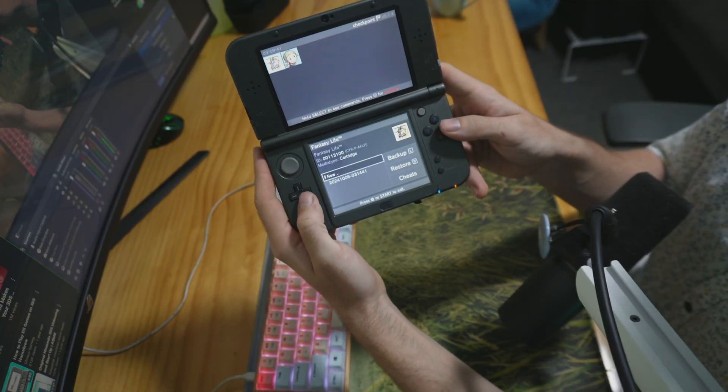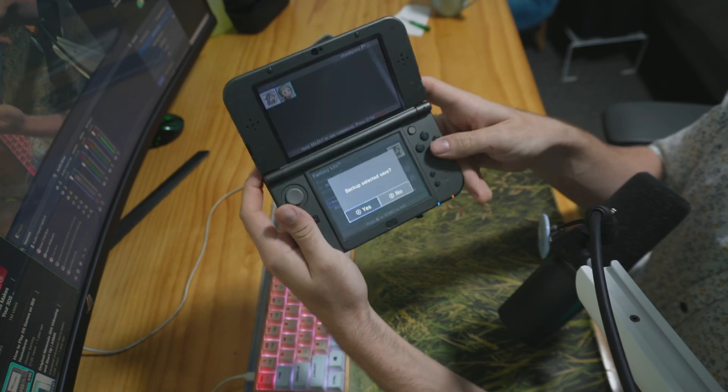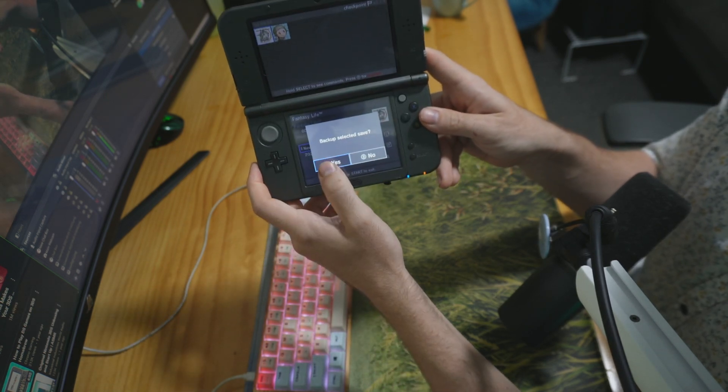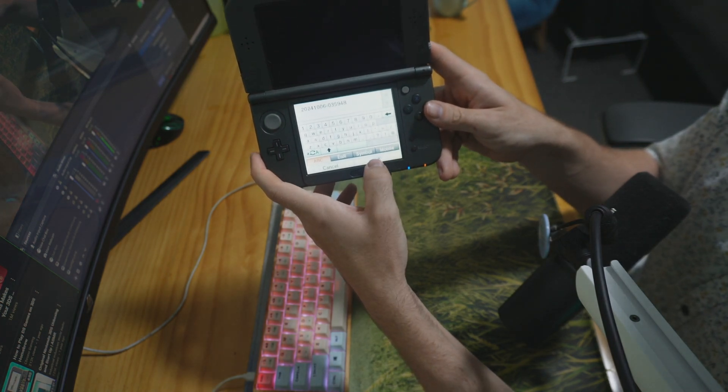Now that you have Homebrew installed, go over to Checkpoint. Go over to your cartridge and press A, and back up by pressing L. Back up, select save data, yes. Here you can call it whatever you want, as long as you remember this file.